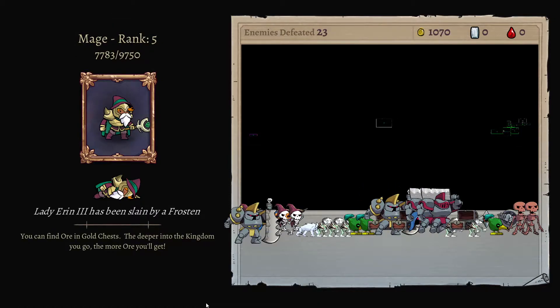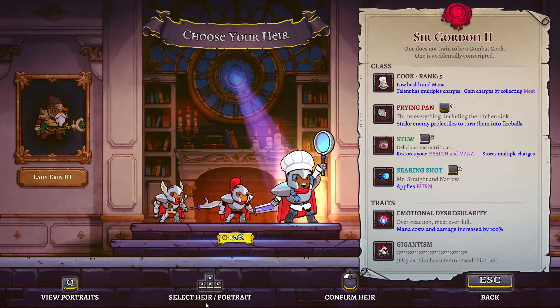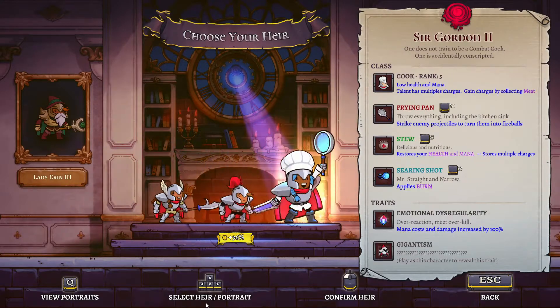We now know more of the world, at least. We got mage all the way to rank 5. D.Va gives me 36% more gold - that should be worth it.